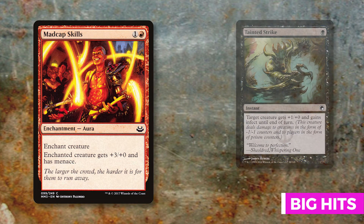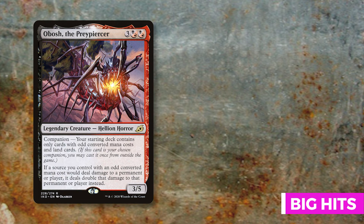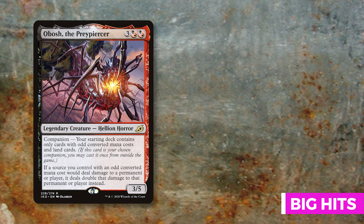Obosh the Preypiercer I very much considered as a companion to this deck, but the number of even-costed cards in the deck is too high. That said, Zurgo is still an odd converted mana cost so Obosh still deals double damage regardless. Next we move to our equipments — we like Sunforger, but these will help us bulldoze through opponents.